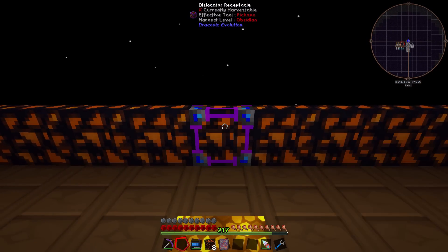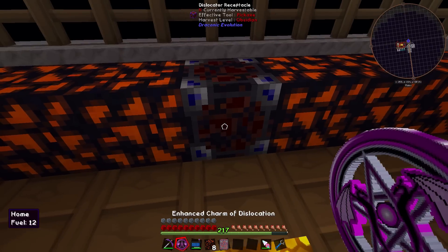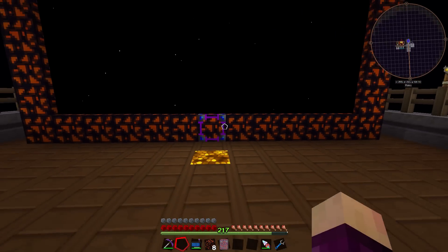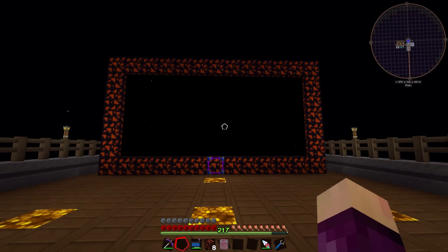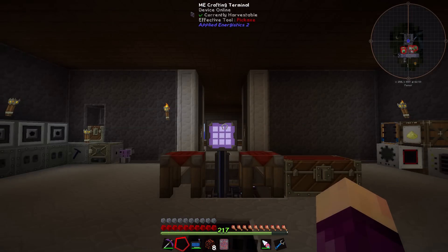The dislocator receptacle is fairly hard to make, but easy for us since we've got a lot of materials. We also need another pedestal, which is fairly easy if we have enough pressure plates - which we do. I'll place the receptacle smack in the middle of the frame for symmetry. Right-clicking places the charm of dislocation in; shift right-clicking also works and you can pull it out with hoppers and item ducts. Now flying through the portal works exactly the same as the charm of dislocation and takes us to the overworld.